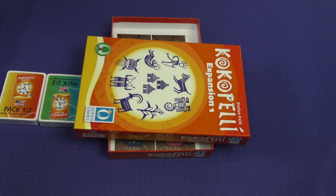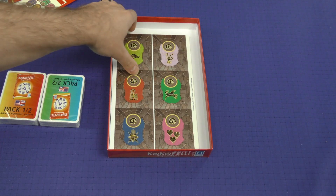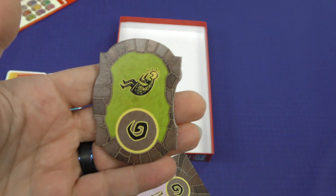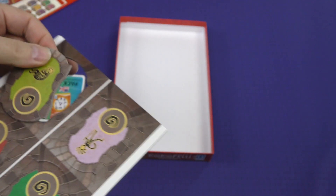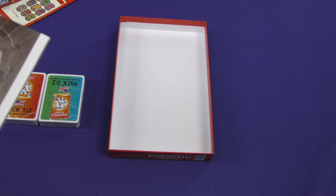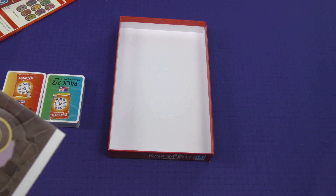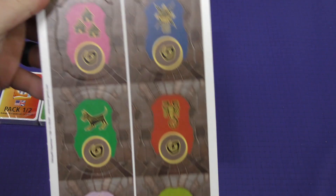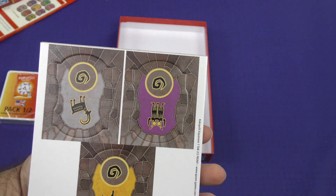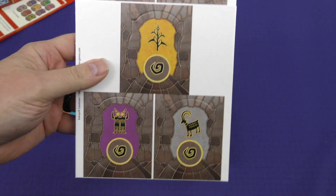There's not going to be much to this other than these cardboard tokens that represent the different ceremony symbols, so we can just show those off. The quality of the tiles is the same as the base game — they're perfectly fine. Here's the very simple artwork and iconography on those tiles.